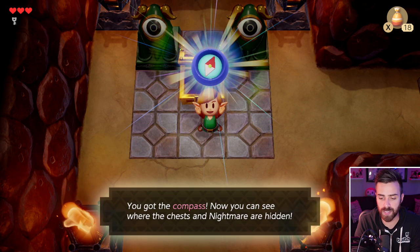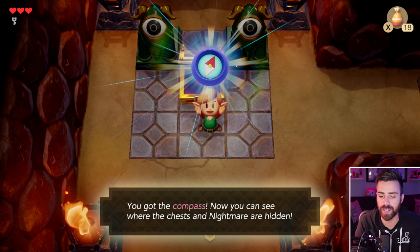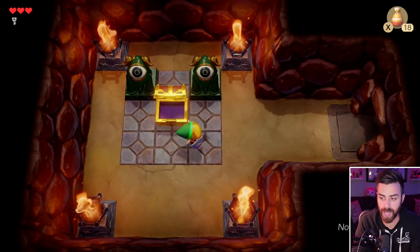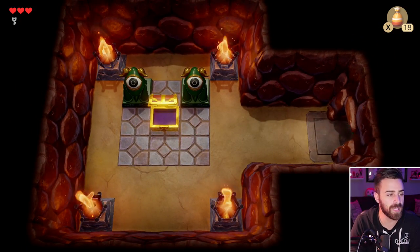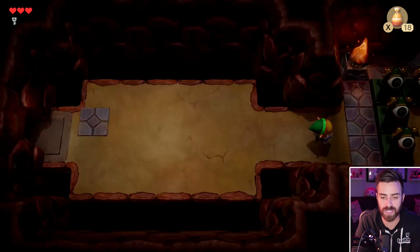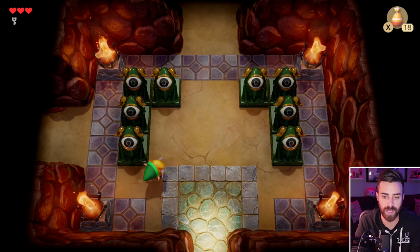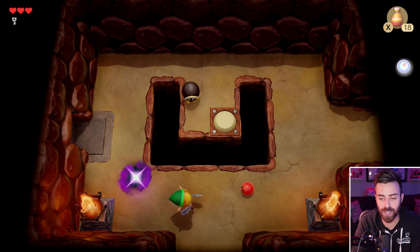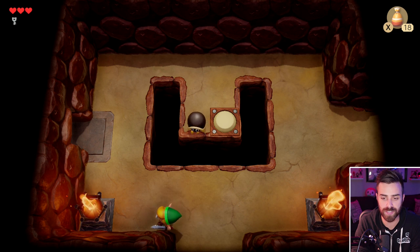You got the compass. Now you can see where the chests and nightmare are hidden. This compass has a new feature — a tone will tell you if a key is nearby. That was a feature I believe they added in Link's Awakening DX that was not originally in the original Link's Awakening for Game Boy. Very useful feature. That's the tone — there's a key nearby.